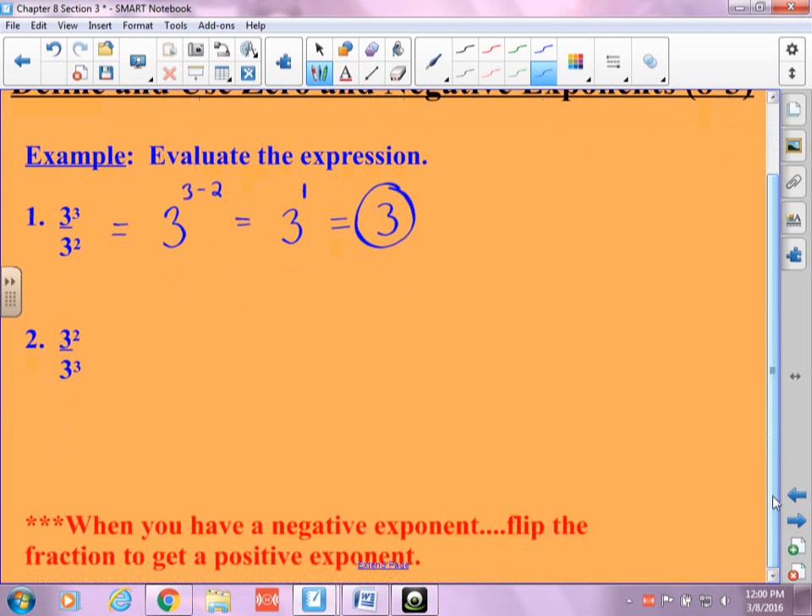Let's take a look at the next example, so you'll see it's a little bit different. With something like this, I can do the same type of thing. I take three — notice that the two is in the numerator — and I minus three. So what's two minus three? Negative one. But I don't like negative exponents. The second problem: are there more threes in the numerator or the denominator? Denominator — one more. So this is the same thing as one over three. So when you have a negative exponent, we flip the fraction to get a positive exponent.